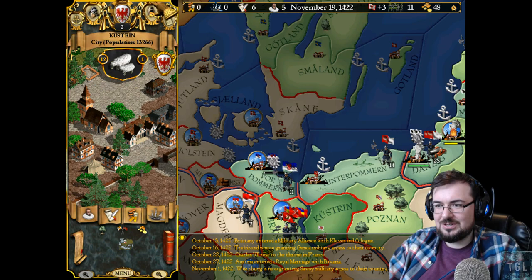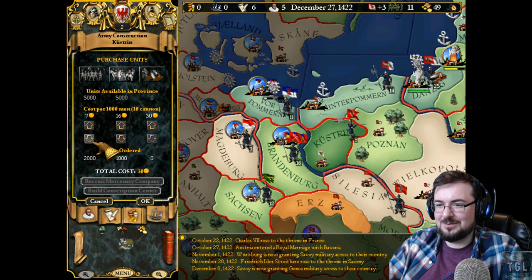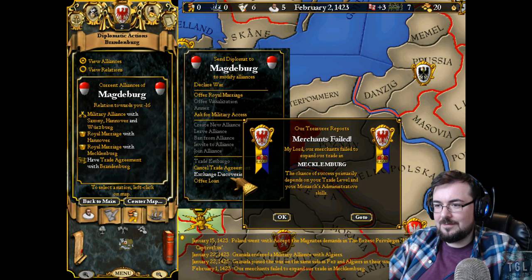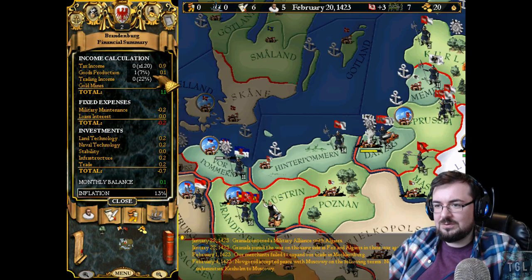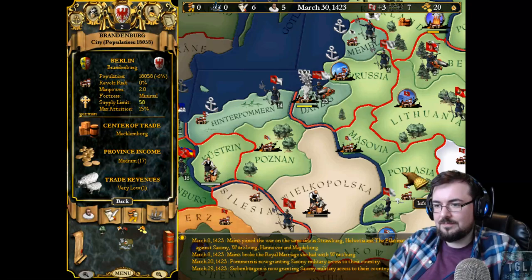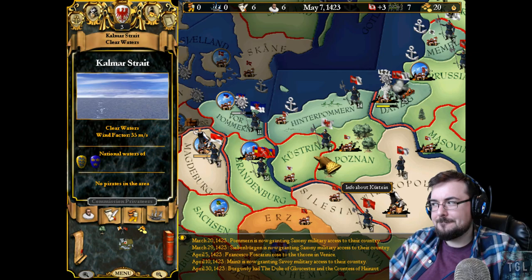Shall we recruit some soldiers maybe? I was on 50% maintenance as well. Let's get a couple of soldiers — can we afford that? We can indeed. Merchants failed — that's absolutely fine. We don't seem to be making any money from Venice. I'm going to stick them in Mecklenburg. Trade revenue. The army builds in its entirety. I still don't know what I'm doing.